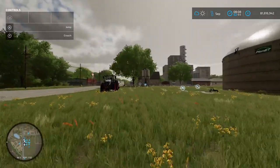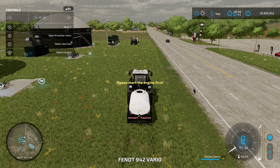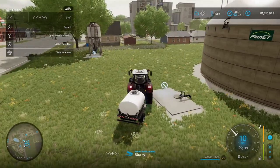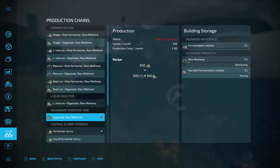We're going to come over to this tractor and load the slurry into the liquid storage. Spin the trailer around, loading — jobs are good. Right, so we'll go back into the production chain menu.